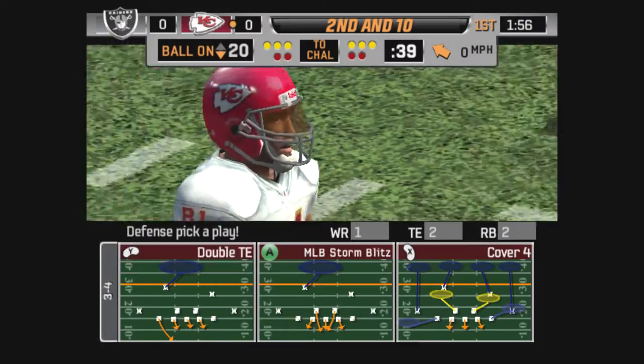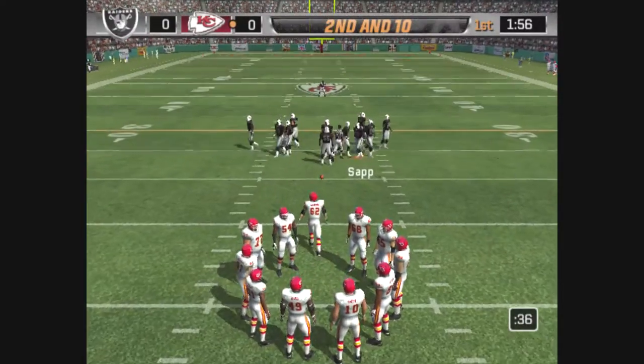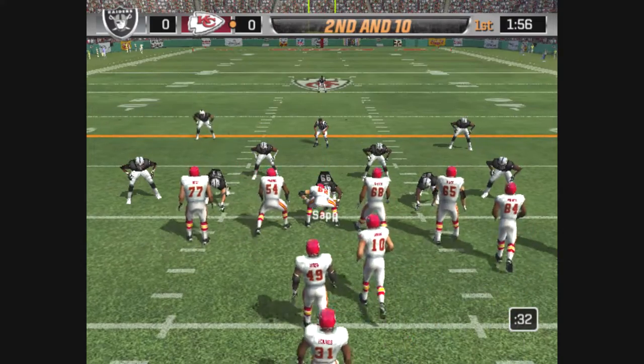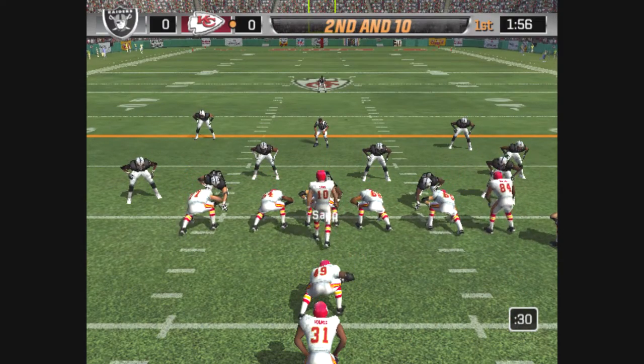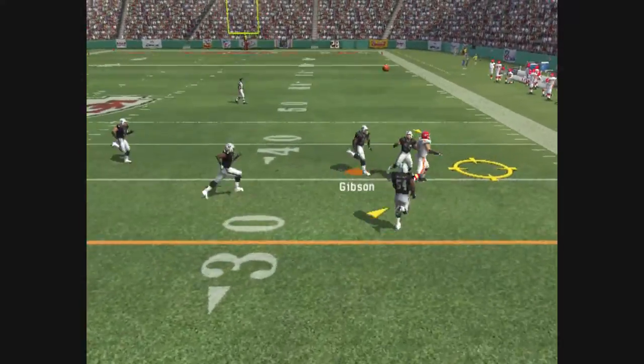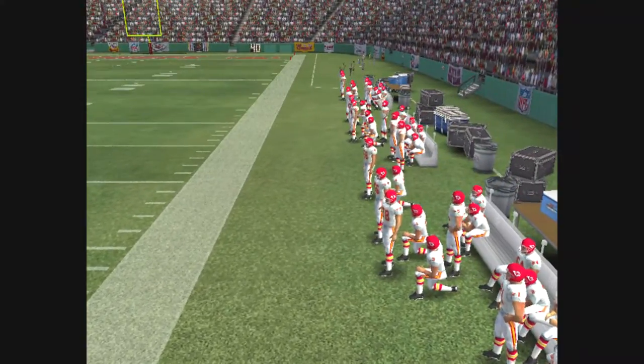Great effort up front to put the pressure on. You'll see that kind of thing out of these guys a lot. They're big and they're strong and they're fast. Opposing offensive lines sure have their hands full. Holmes is the deep back, gets the pass off. The pass is incomplete.